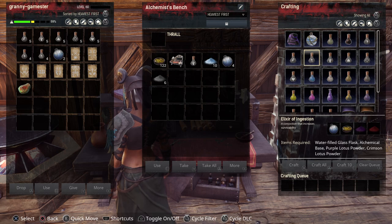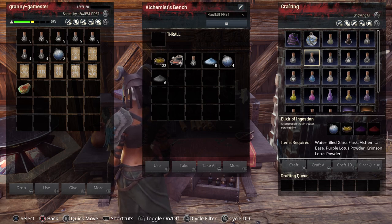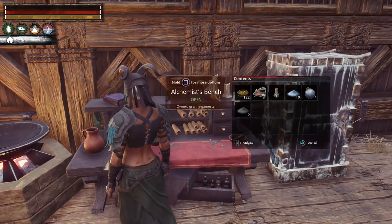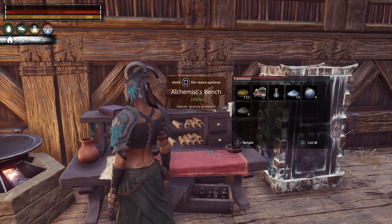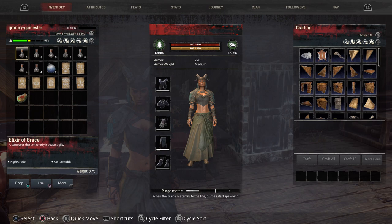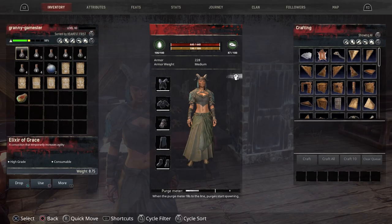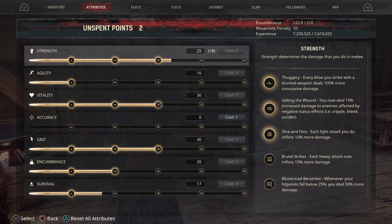Each one of these elixirs will require different plants. Like this one is going to require the purple lotus powder and the crimson lotus powder, etc. I will leave a link to that guide at the end of this video. Now I have a strength elixir on me so we're going to go ahead and take that by using the square button. As you can see on the left hand side I now have increased strength. If we look at my strength I have a plus eight — a plus five from my armor, so these do stack with your armor, and a plus three from the elixir.